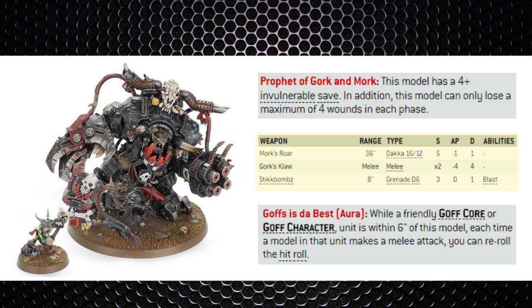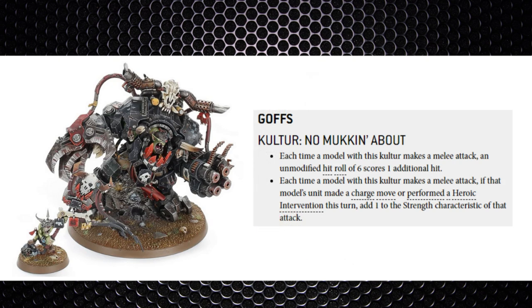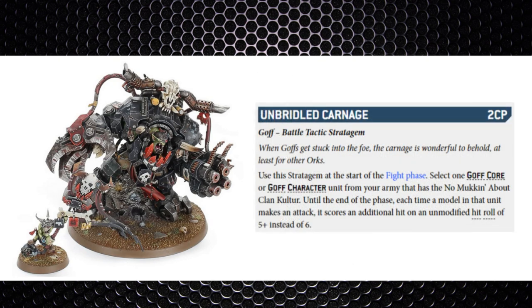Ghazghkull is very killy — he can shoot and fight, with 16 Strength 5 shots at 18-inch range, though only a 5+ Ballistic Skill. His Quartz Claw has 6 attacks at Strength 14, AP -5. With his warlord trait he gives re-rolls to himself and core/character units within 6 inches in melee, so he won't be missing. He has a set clan keyword but can go into any clan with Specialist Lads. In the Goff clan, sixes to hit in melee generate more attacks, and for 2CP a stratagem converts fives into extra attacks too — watch out.